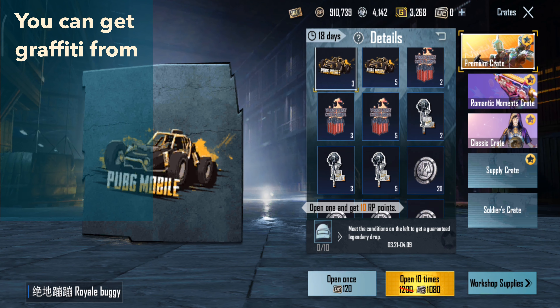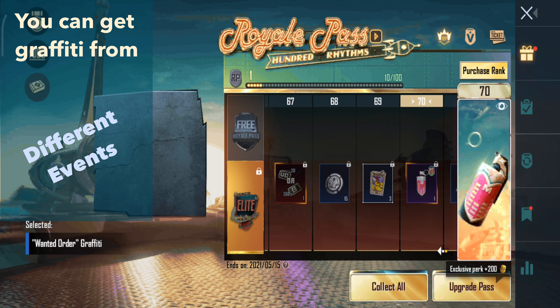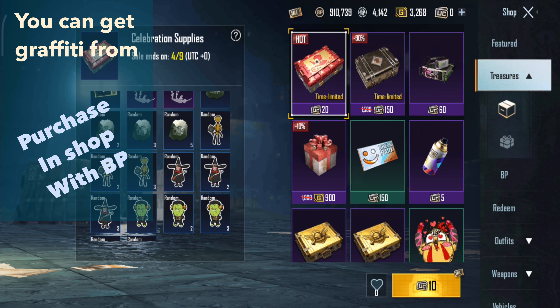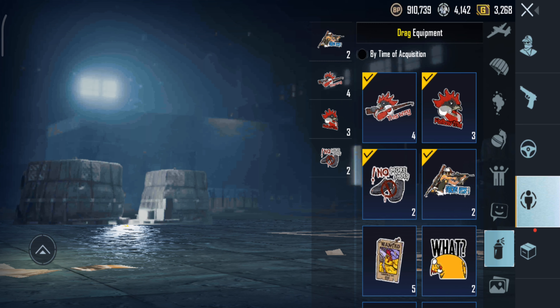You can get graffiti from different types of crates, the royal pass, different events, by purchasing with BP, or by redeeming with silver fragments. The global version of PUBG Mobile offers more graffiti than the Korean version.